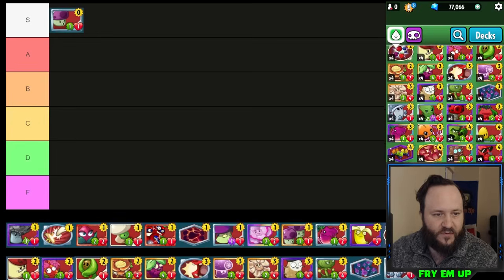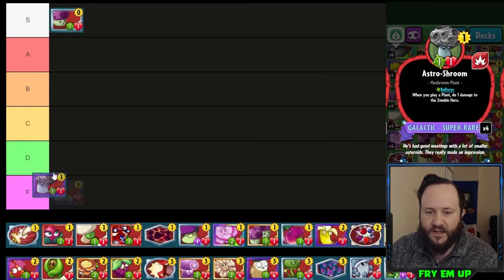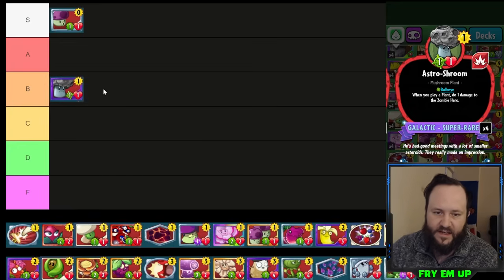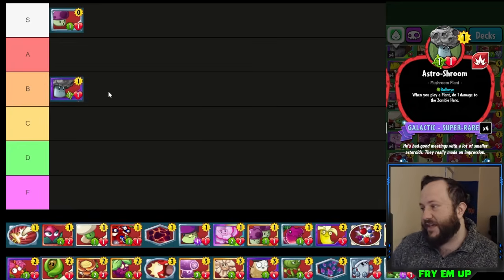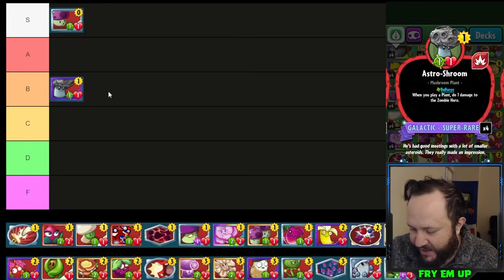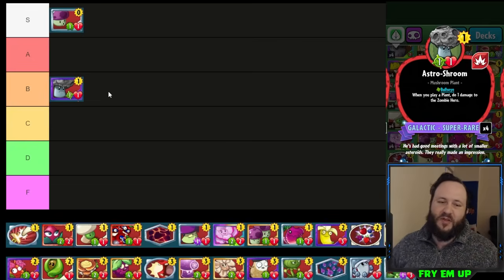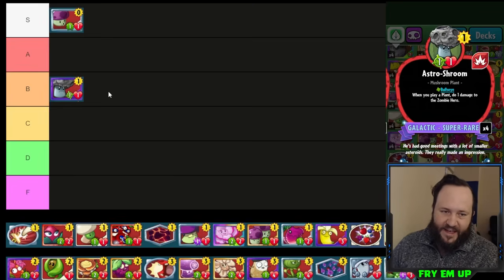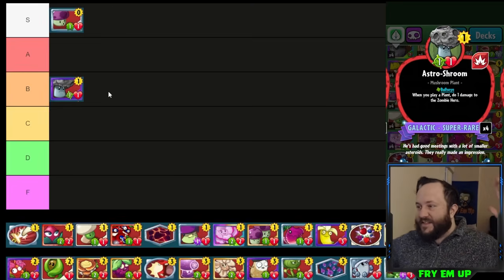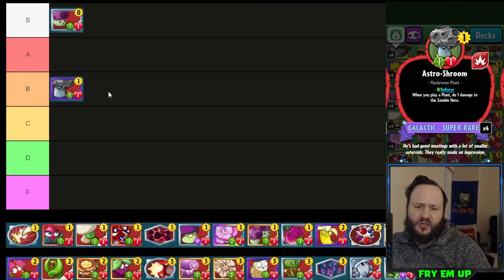Astro Shroom — I'm going to start off by putting it in B-tier. It's a very essential card for Cycle Cap, which is probably one of the most common Nightcap decks. Cycle Cap used to be the best deck in the game but it's really gone down because people know how to deal with it. Astro Shroom can be useful in swarm decks.